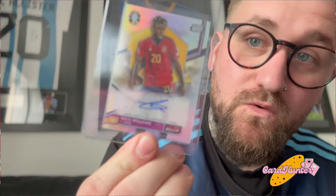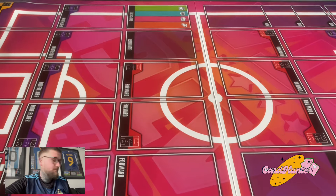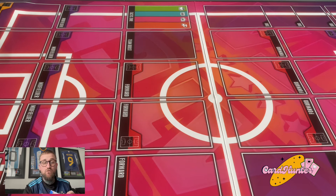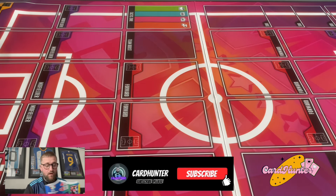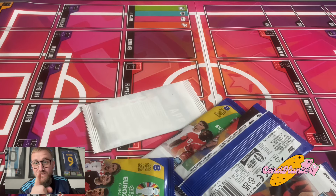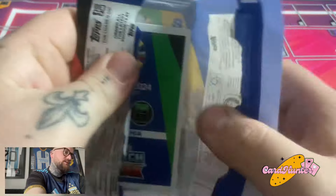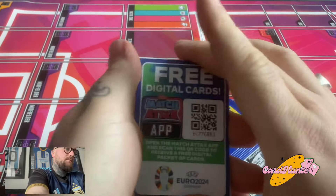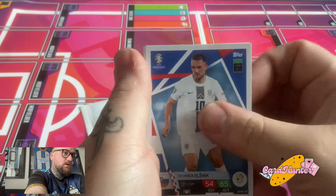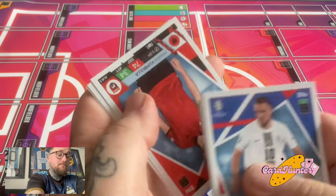We've got a Nico Williams auto from the Euros collection, and a Mbappé — there you go! If you're new to the channel, don't forget to hit that subscribe button — the channel has exploded over the last couple of days. All we got close to the CR7 100 Club was cardboard. Right, here we go — CR7 on the front of this pack, let's see what it has in store.